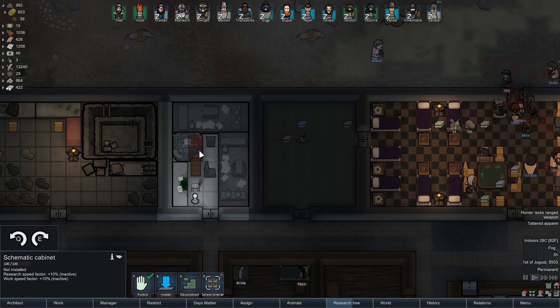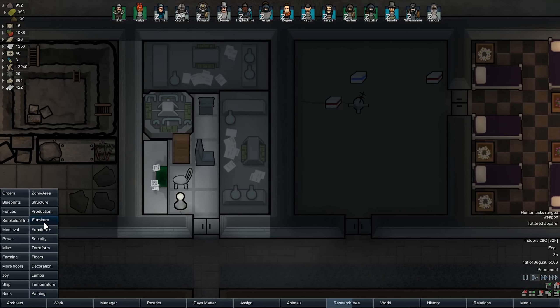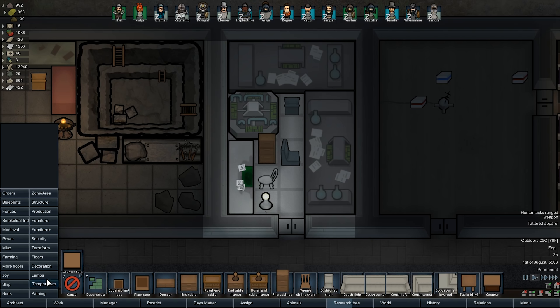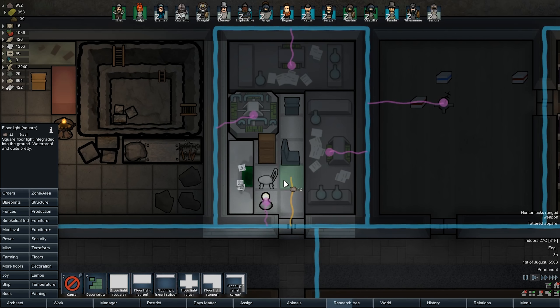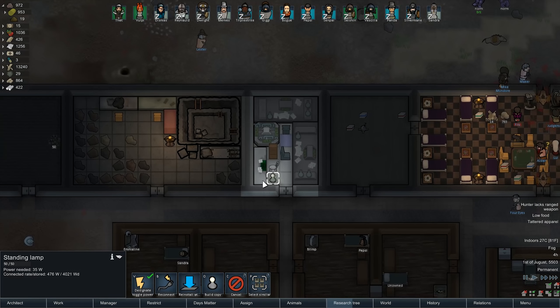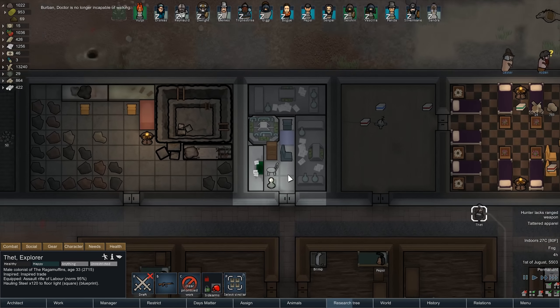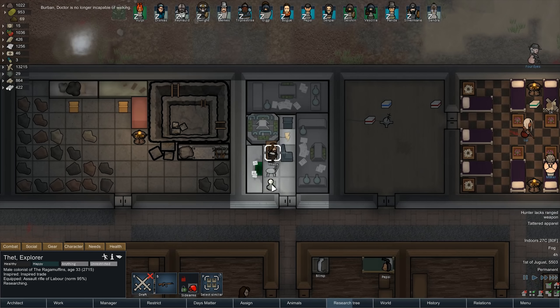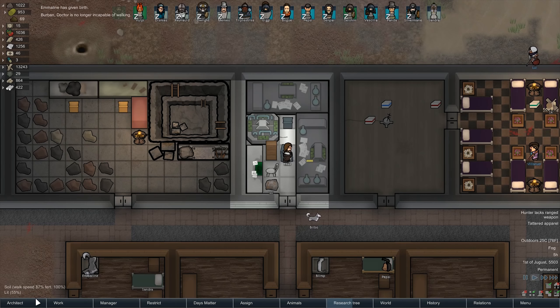It apparently makes your research better. So I would like this, but I also need lamps in here. This is a floor lamp tile. I wonder if I put it right here, could it make up for this? Because if it could, I could put the schematic cabinet right there. Do this. And then undo this. Oh yeah, that's plenty good. Look at that, that's plenty good.